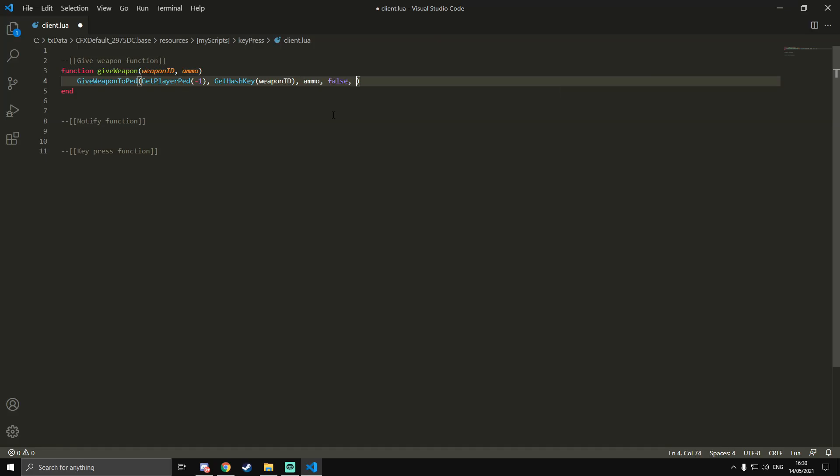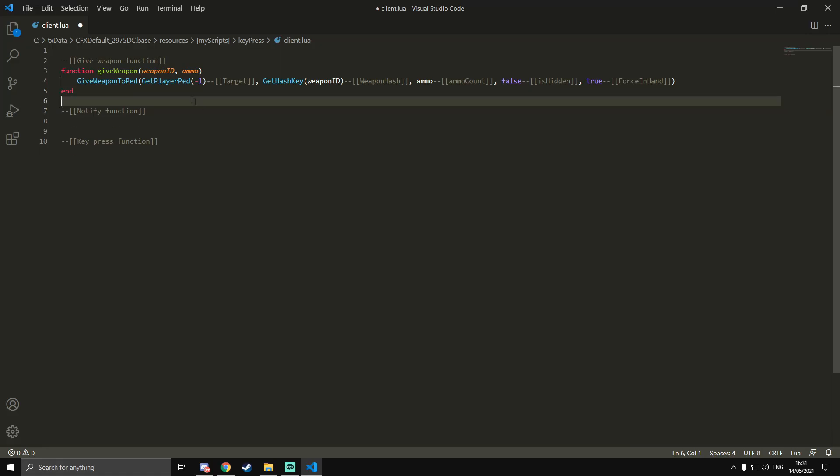The next arguments are false and true — false means it's not hidden, and true forces the weapon into the player's hand. I'll add comments so you know what each argument does: target ped, weapon hash, ammo count, needs hidden, and force in hand. That's all we need for the give weapon function.